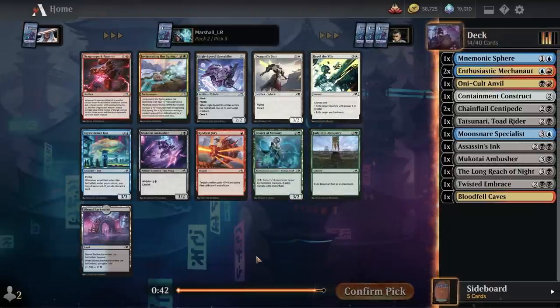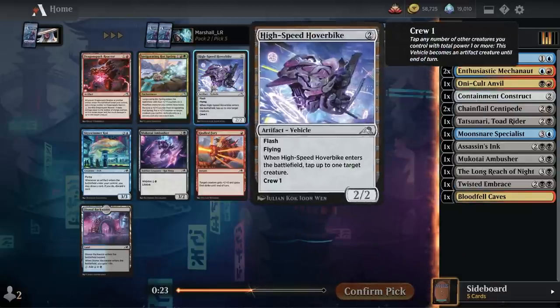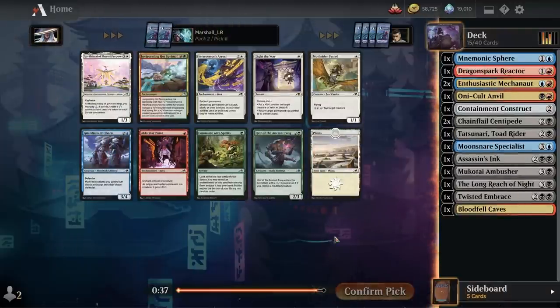Dragon Spark Reactor — yes please! Unfortunately there's a Dismal Backwater that we probably won't wheel. There will be three cards in the pack — kindled fury, Dragonfly Suit, and maybe Bear of Memory, that's my prediction. In the meantime we're going to take the Dragon Spark Reactor because it's actually pretty strong in these decks.